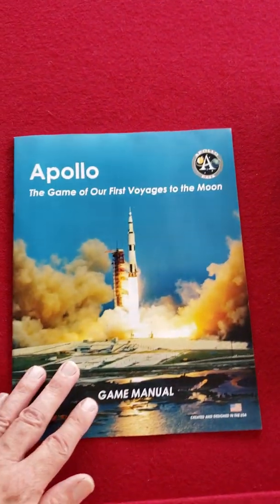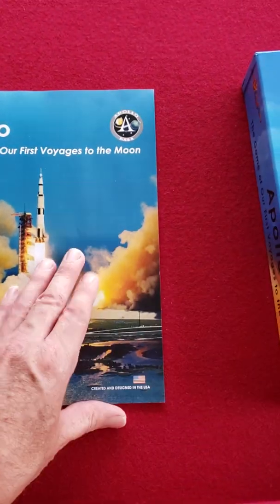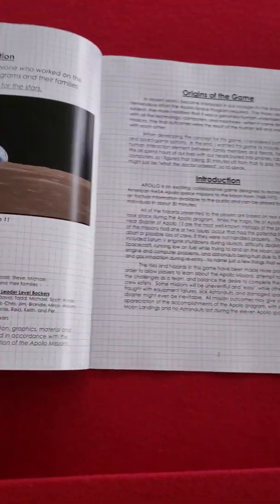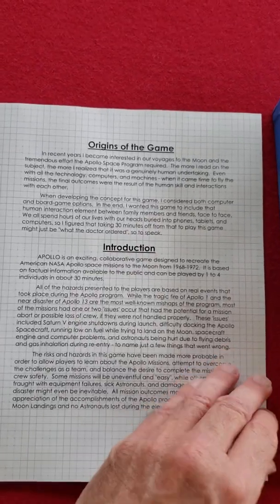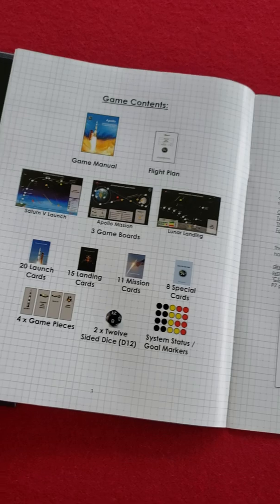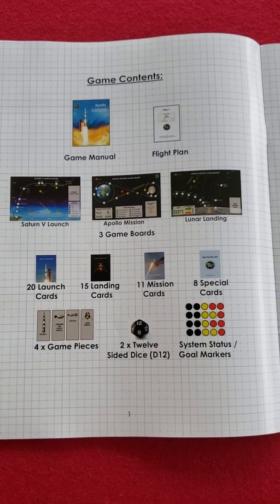What comes in the game box is the game manual, which tells you how to play the game — an illustrated manual. There's a dedication page, origins of the game, an introduction on the Apollo program, and a game components page.